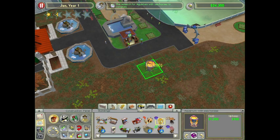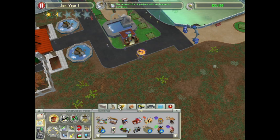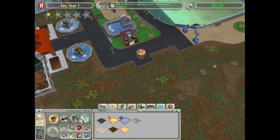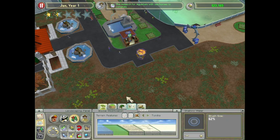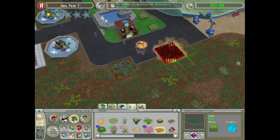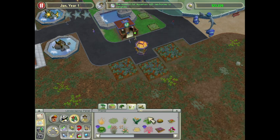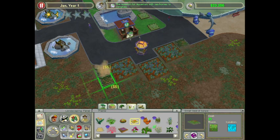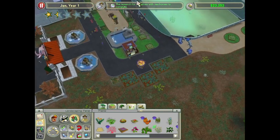We've got the seahorse exhibit in. We could even consider putting maybe a few flower boxes around it to spruce it up a little bit — a few planters here and there. There we are, that looks nice.